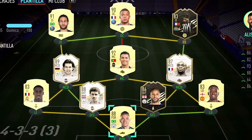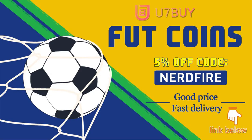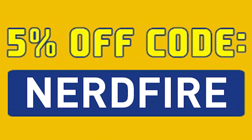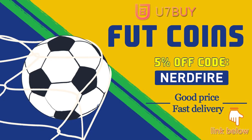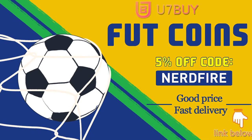Are you facing ridiculous teams and you're stuck with ones just like this? Well, look no further. Head over to U7buy.com and get yourself some FIFA coins using the code NERDFIRE at the checkout for 5% off your order. It'll be linked in the description. They are cheap, safe and the most reliable. So make sure you go ahead and check them out and make your team better than ever.